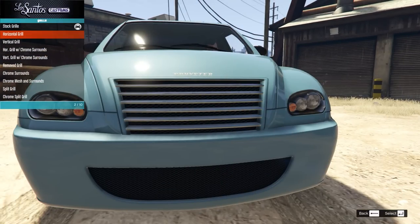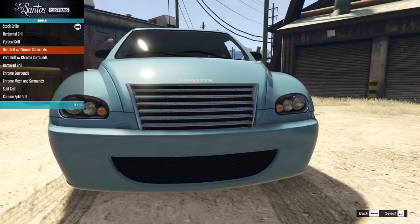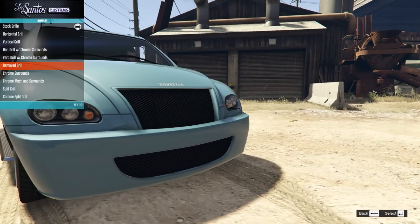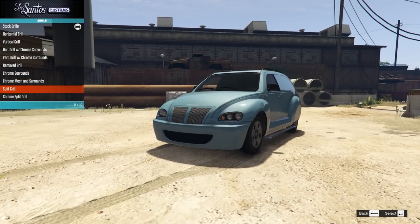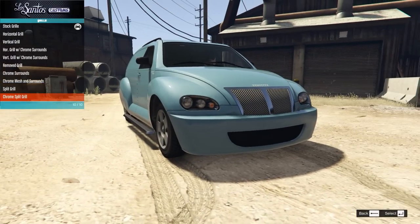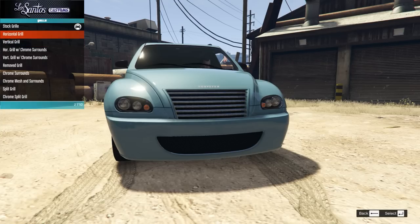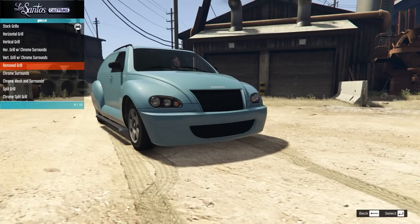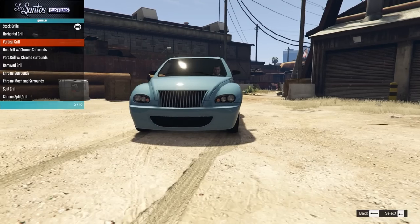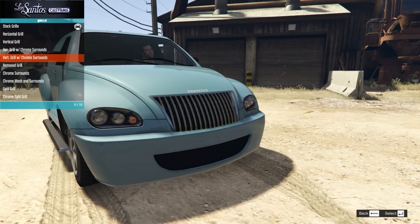On the grille we have the stock grille, a horizontal grille, a vertical grille — which doesn't really match — and that with chrome surrounds. We also have a remove grille, a chrome surround remove grille, one with mesh, a split grille for a retro style look, and a chrome split grille. Without the slats it starts to look like a London cab for some reason. The vertical grille does have its own unique style though, so I'm actually going to go for the chrome surround vertical grille.